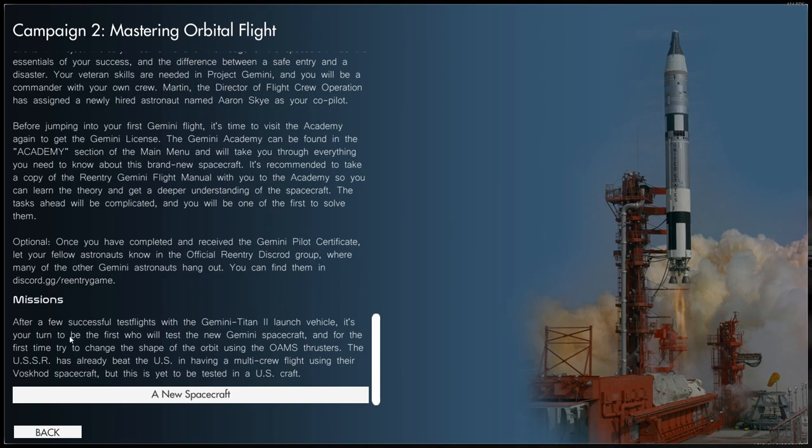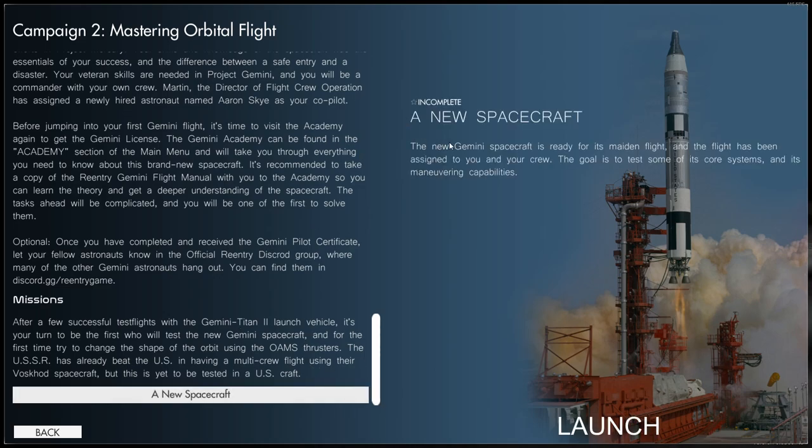A newly hired astronaut named Aaron Sky has been assigned as your co-pilot. After a few successful test flights with the Gemini-Titan 2 launch vehicle, it's your turn to be the first to test the new Gemini spacecraft and for the first time try to change the shape of the orbit using the OMS thrusters. The USSR has already beaten the US in multi-crew flight, but this is yet to be tested in a US craft. The goal is to test core systems and maneuvering capabilities.